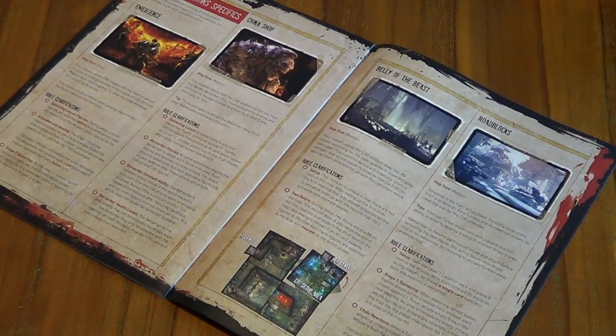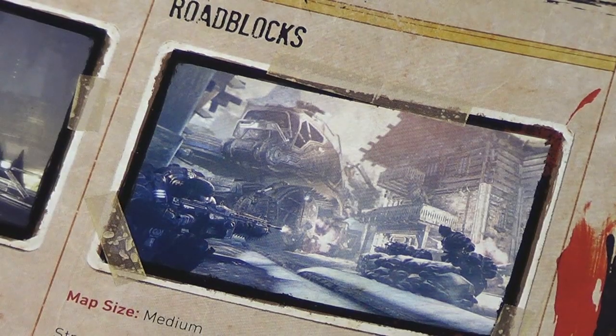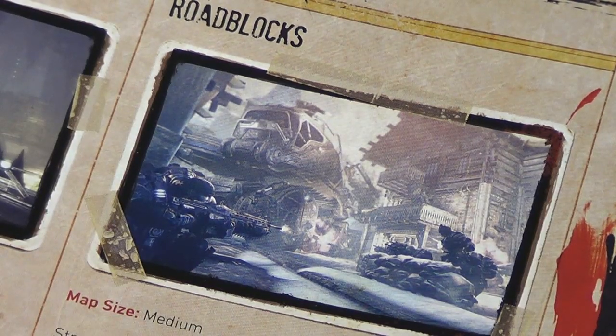For the first part of the video series I'm going to give you a run-through of the mission setup. There's a whole bunch of video series from Robert aka Black Belt Gaming, and I'm kind of picking up where he left off. So if you want to go check out Emergence, China's shop, or Belly of the Beast, go check out Robert's channel. I'm going to pick up with Roadblocks. Stranded in the town of Landown, the COGs must make their way through dark tunnels and bombed-out streets to clear the way for the COG offensive.